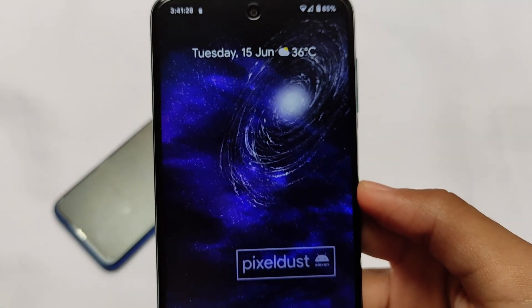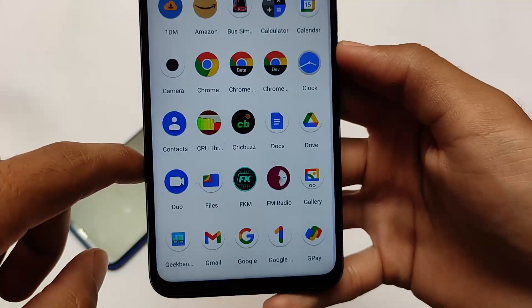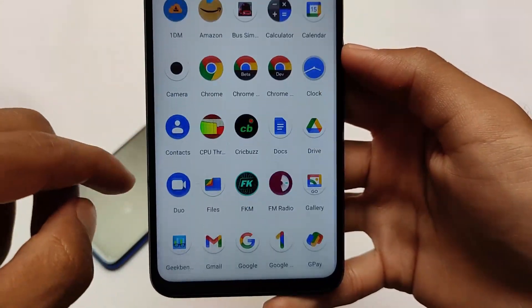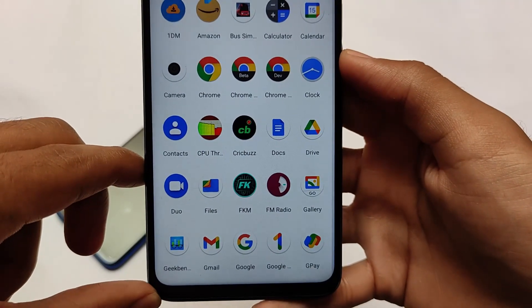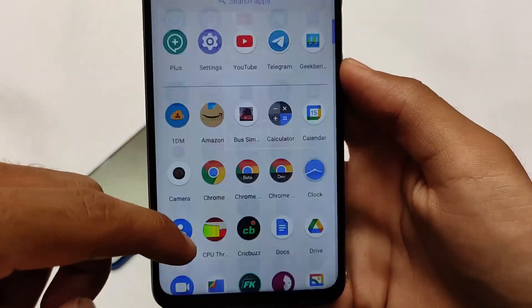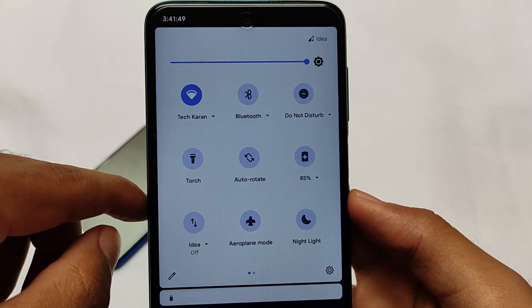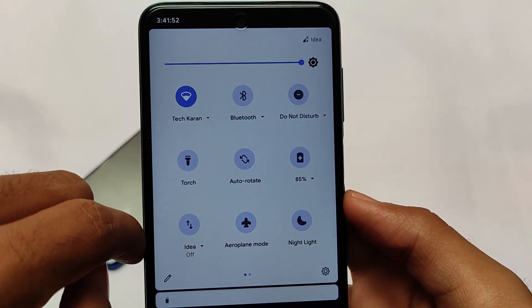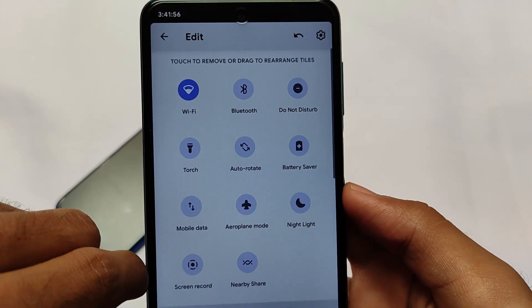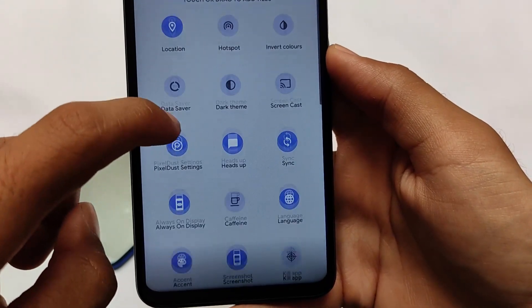This is the default UI. As the name suggests, it's Pixel Dust UI, so all the pixel goodies are available — pixel kind of icons, Pixel Launcher, all pre-installed. You can also customize the Pixel Launcher. I have a hide apps video already available if you want that feature in the Pixel Launcher. In the quick settings panel, by default this is the accent color, which is not exactly blue but something different. You can customize that in the tiles option.